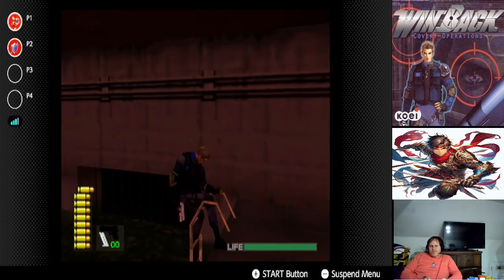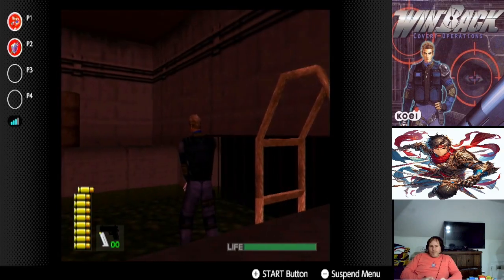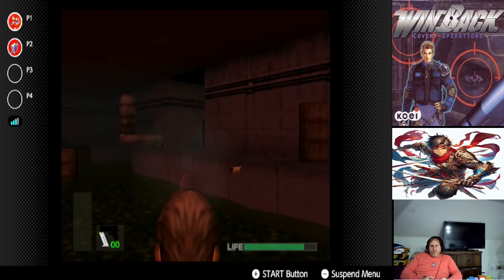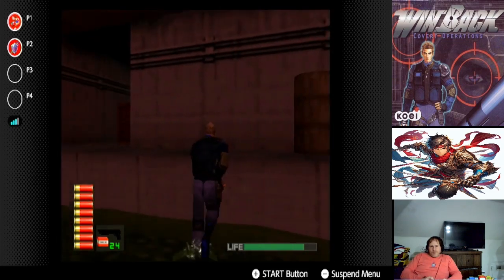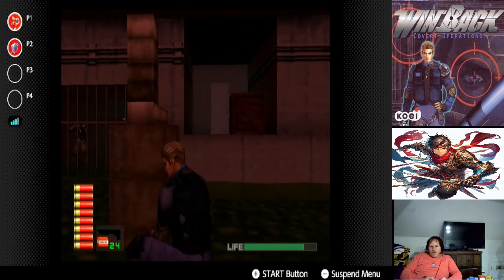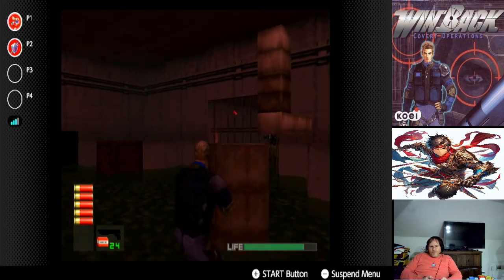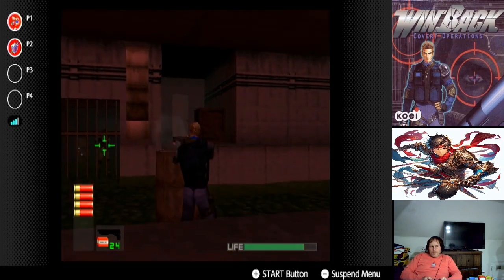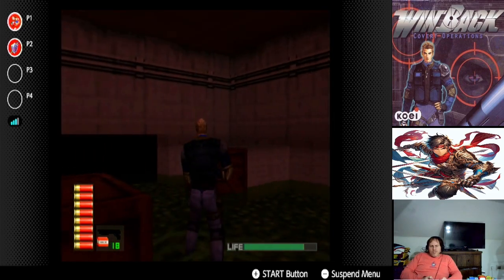Remember when you go down there, two enemies are going to pop up on that ledge. So should you use your shotgun here? I was trying to switch — you have to press C up to switch weapons, and for some reason it wasn't switching. There's also going to be two enemies behind that gate, so hide behind the barrel. Crouch.